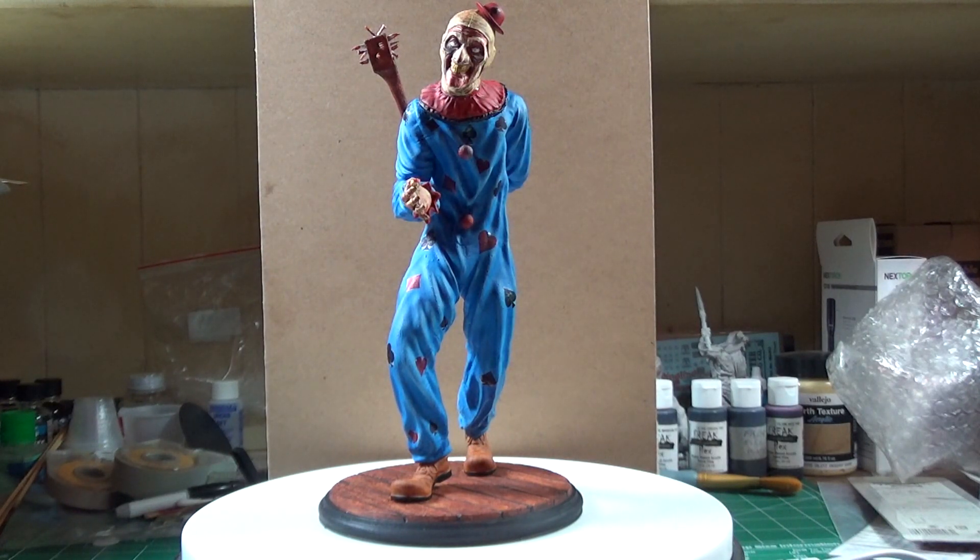He has what you'd expect a clown to have — like a bald cap over his head — and it's all dirty and that kind of stuff. I've edged it out with what looks like blood because it became part of his head and skin. The makeup around his eyes and running down his face is blood because he's basically an undead clown, and he's an evil clown.